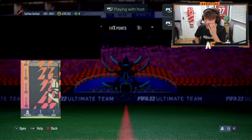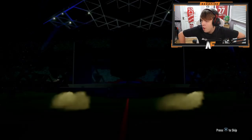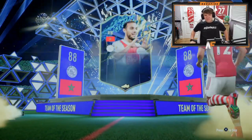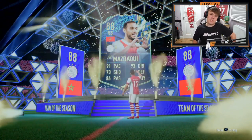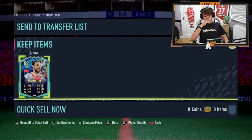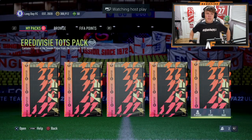Shout out to Mads — pack number four for the Eredivisie Team of the Season Packs. Can we see someone like Anthony, Timber, or Gravenbos? It's Masraoui. It's a strong link to Timber, but I don't know if he has Timber — Timber's not that cheap. It would have been better to get Timber than Masraoui. It's not the best, not the worst — it is a strong link to Ajax players, and there's Anthony as well. Not the worst one you can get, I guess.